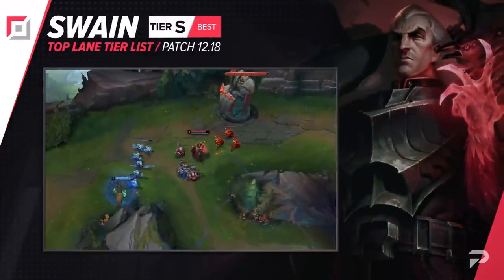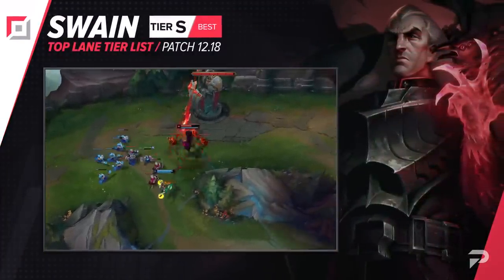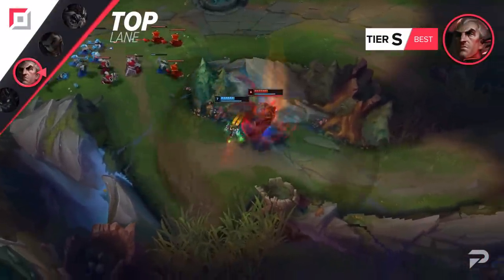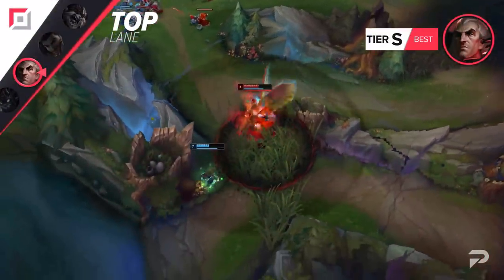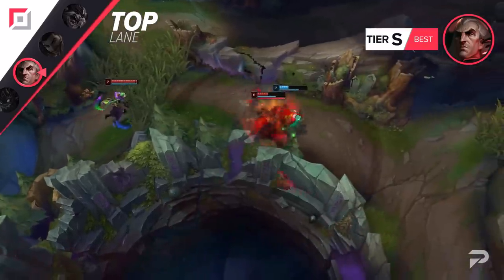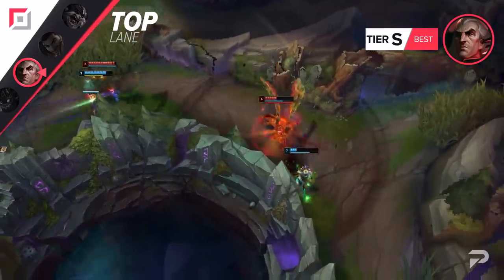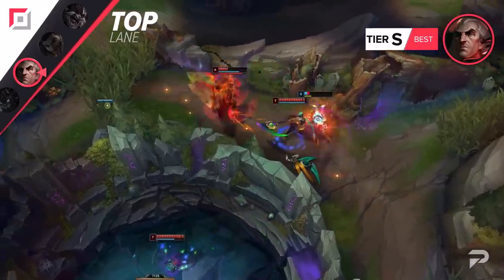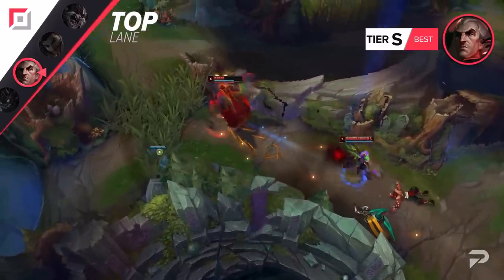The top lane meta has shifted in Swain's favor so much that he's moving all the way up to the S tier. Swain's scaling is just so ridiculously strong for team fighting that his tier placement entirely comes down to how easily he can make it through the laning phase. That's why he's been firmly rooted in the OP tier as both a mid laner and bot laner — there are little to no counters to him in those roles. Now that the top lane meta is mostly just tanks and juggernauts instead of bruisers, it's pretty easy for him to survive the laning phase and scale up to carry later on.